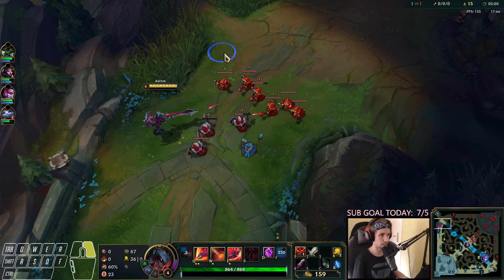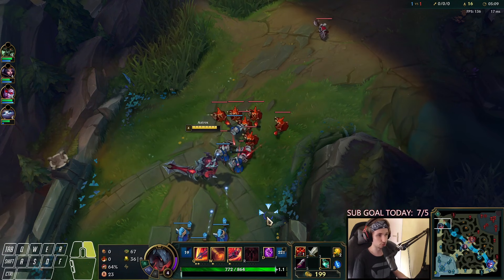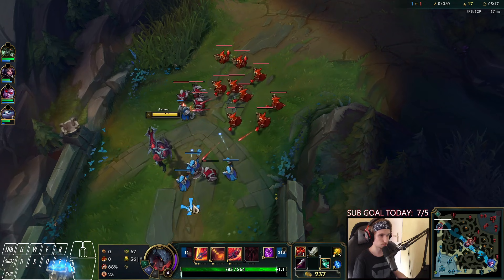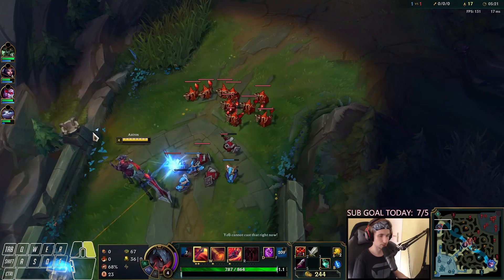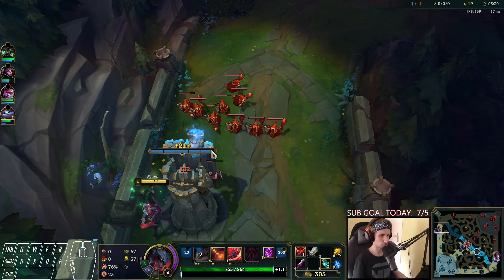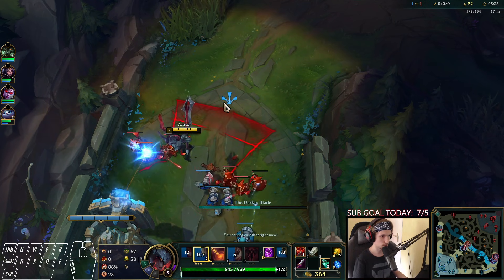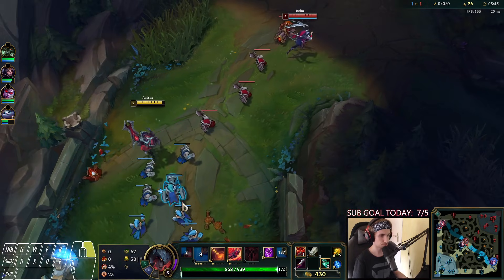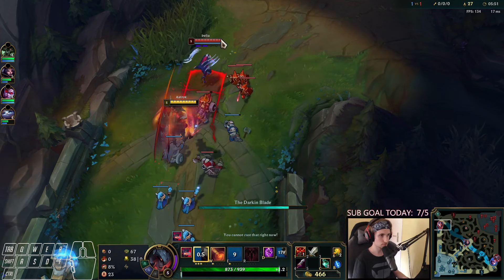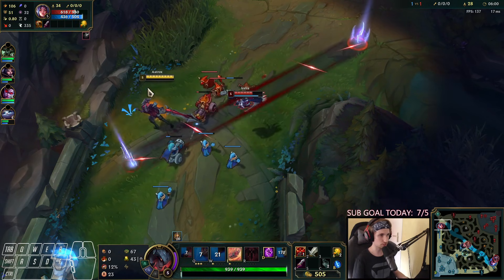We should keep in mind that I've already used my flash from what happened before. She puts the wave in this spot — if she decided to stay, we could destroy her right away. But instead she decides to back, which means we can freeze down this wave and deny her a lot of farm. I'm just holding it like this — I don't want to take too much damage, and I want to thin out the wave so I can turn it back into her.